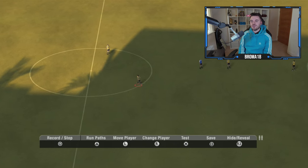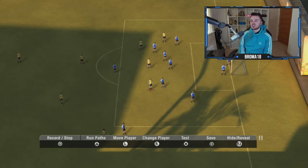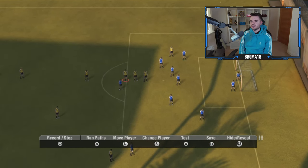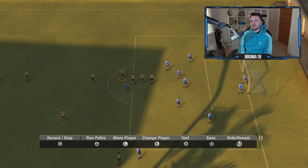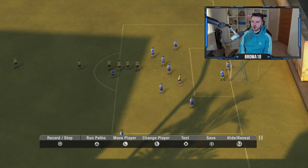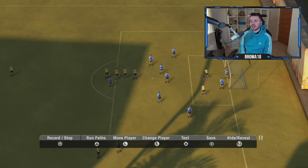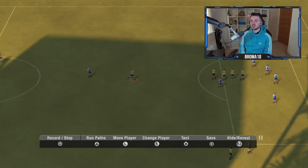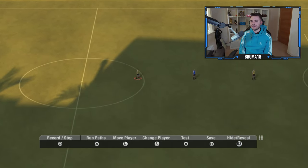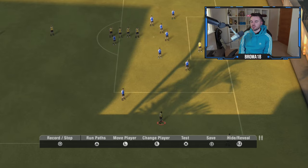You actually get full control over every single player. At this point we're controlling their starting positions, not their movement yet. We're going to have four players in a row on the edge of the box — pretty typical of the love train. We'll keep one man back, have one player crowding the six-yard box, and another marking the keeper and picking up loose balls.